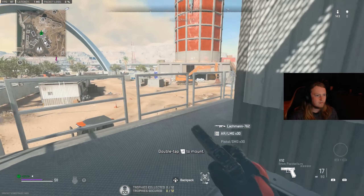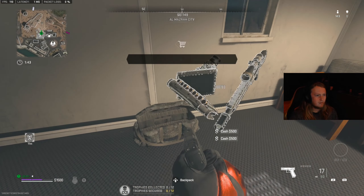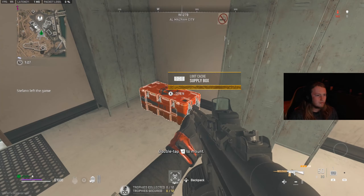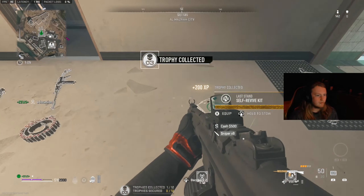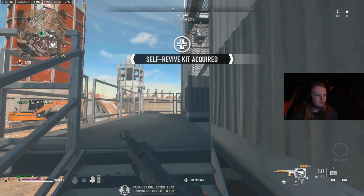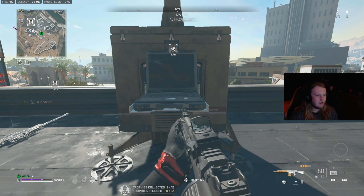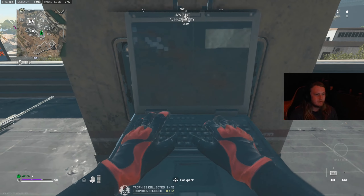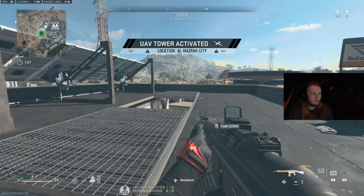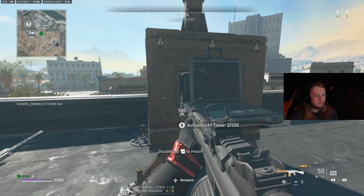So first of all, what you're going to want to do is load into Warzone Solos. This will possibly be the easiest method to actually get a nuke skin because you're going to have unlimited UAVs. This glitch is so easy to do. Go down to a UAV tower — there are loads around the map — and make sure you loot up about $2,000 in cash. Once you get to a UAV tower, activate it, hold X or square, and then when he's tapping his buttons, open up your backpack and drop the $2,000 on the floor while he's doing that. And you'll literally get the UAV tower for no dollars whatsoever.